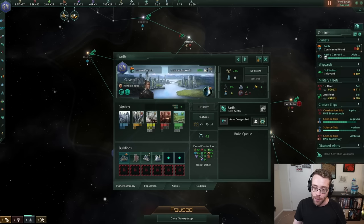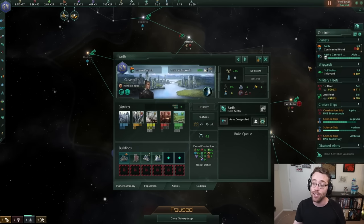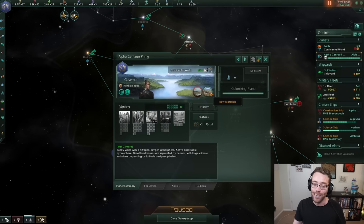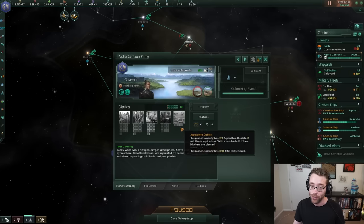Planetary traits are found just below your size and habitability. Sometimes those traits are positive, sometimes they're negative. Looking at Alpha Centauri, there's actually both a positive trait found from an anomaly and a negative trait — this is not the place to make food. We can already tell that because the maximum number of agriculture districts we can build on this planet is three. That means the planet's minerals are really weak and not suitable for producing food. Don't produce food on this planet — it's as easy as that.